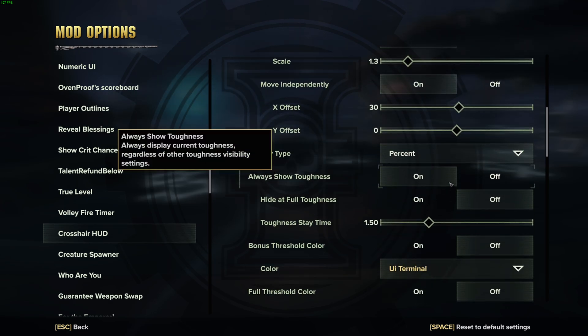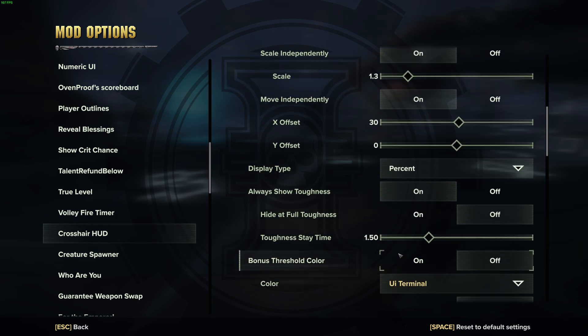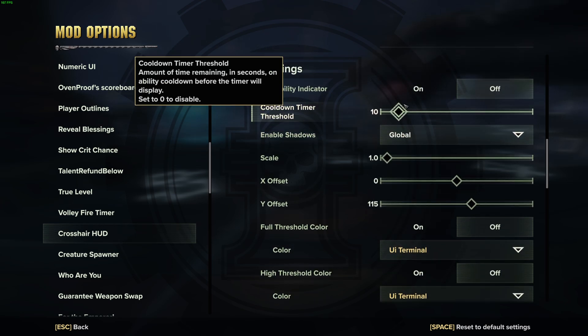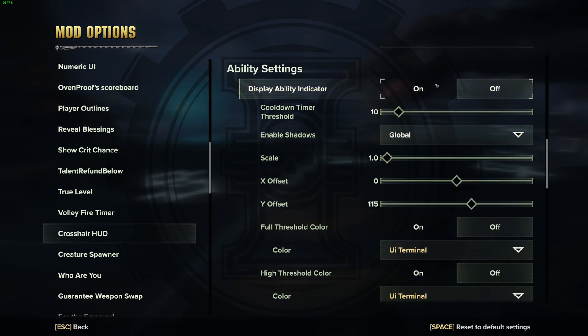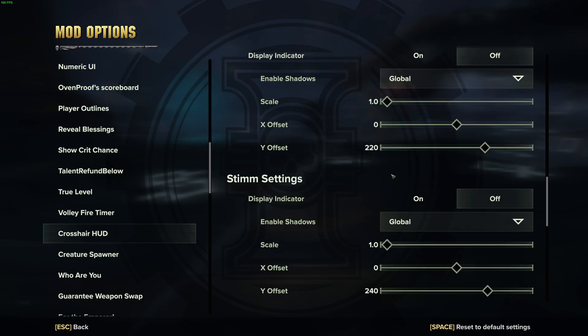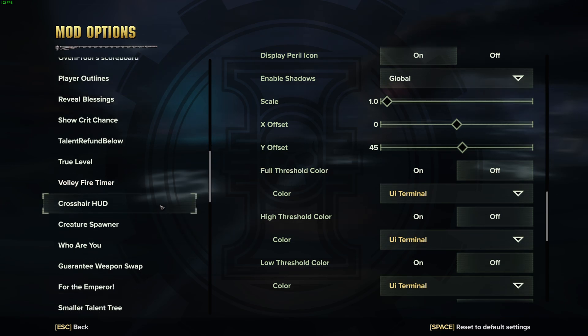For toughness settings, do the exact same thing — turn on 'move independently' and 'scale independently' so you can make it a bit bigger and scoot it closer to the text. Then scroll down and turn off the ability display because I'm using the classic hexagon ability icon for the game, so I don't need their built-in one. Then turn on ammo settings and grenade settings and move them closer in. I won't show you pixel-by-pixel placement — mess around with it yourself, that's generally the first step you want to do.